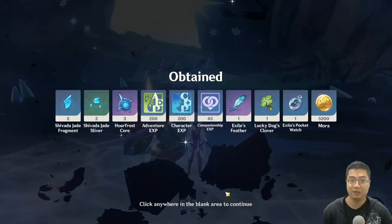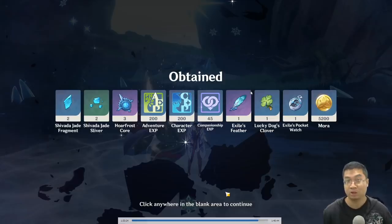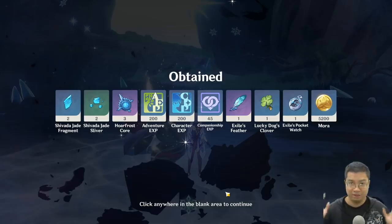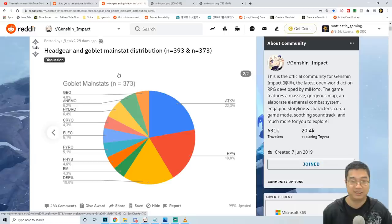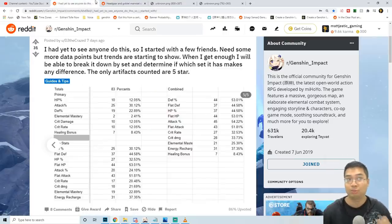Welcome everyone. Today we have a video to look at the drop rates of Genshin Impact. We'll look at the drop rates for the world monsters which cost 40 resin. We'll go into the details of those elite boss drop rates for different artifacts and essential materials, and also investigate whether there's a shadow nerf with patch 1.2 for the drop of items. We'll also be looking at the artifact main stats and also substats drop rate.